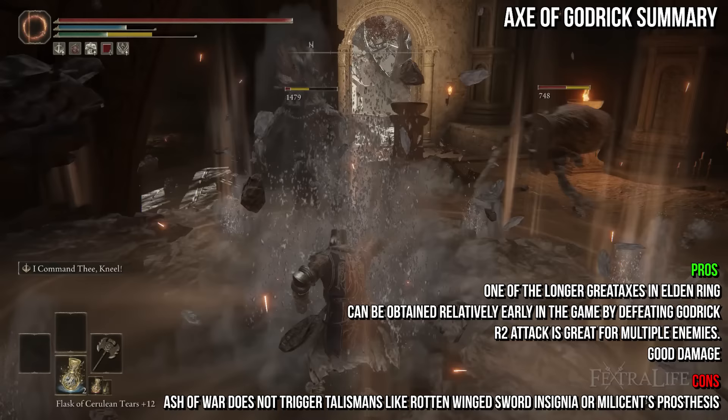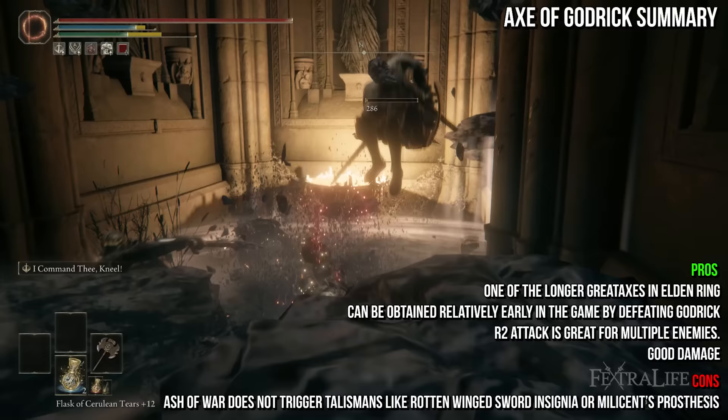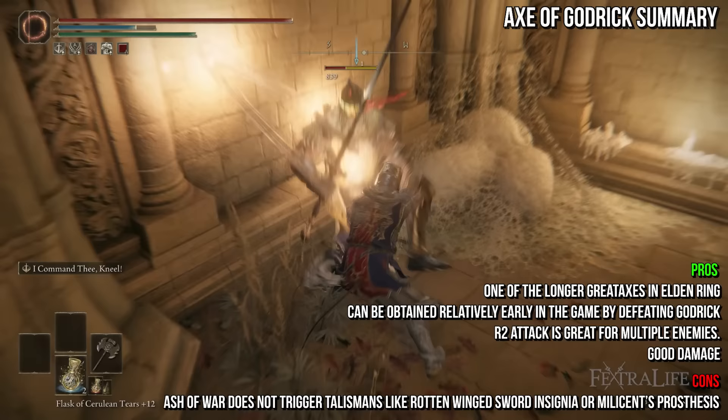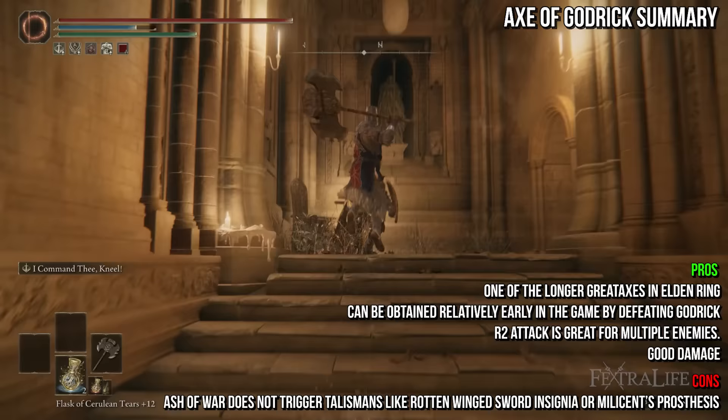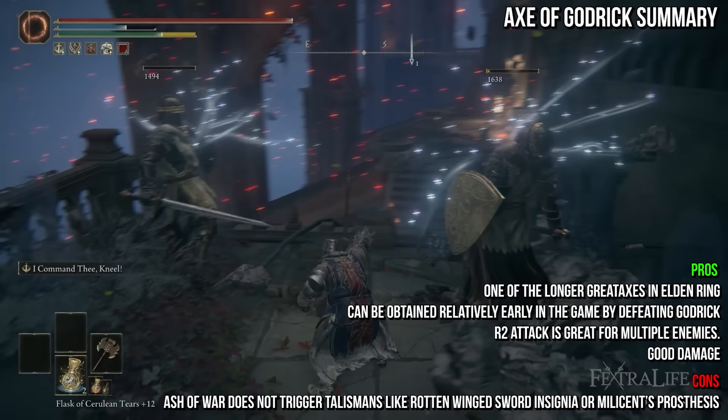Additionally, I Command the Kneel does not count as three separate strikes but rather one strike, so you cannot trigger talismans like Winged Sword Insignia with it, which is a shame. The sweet spot is around 50 strength and 50 dexterity, with dexterity slightly outperforming strength from there up to 80, but not by much. The weapon still scales well after 50, making it a good choice for New Game Plus. I like to two-hand this weapon, gaining extra damage from strength scaling and using jump attacks with the Claw Talisman and Raptor's Black Feathers for high burst, and using I Command the Kneel with Shard of Alexander to boost its AoE damage.